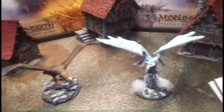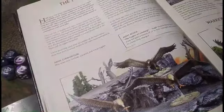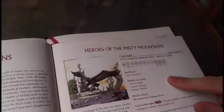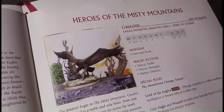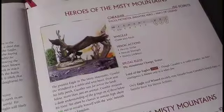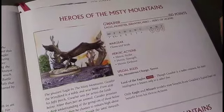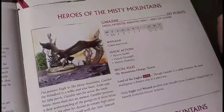These models are a lot of fun to play. They come from a couple of great factions, so we'll start with the Misty Mountains with the Eagles. Gulhavar was seriously revamped in the new edition of the rules — he is much better. He used to be a terrible model to play. I loved him and would play him because I loved him, but he was not effective, so they fixed that.